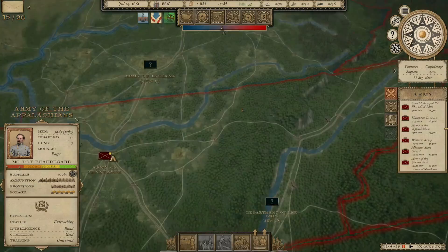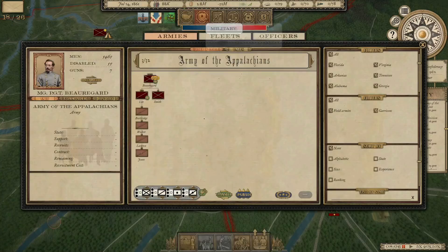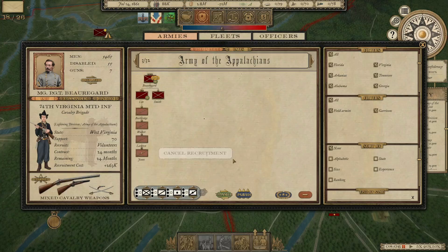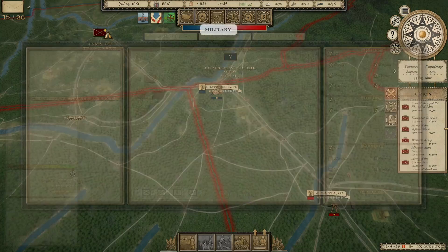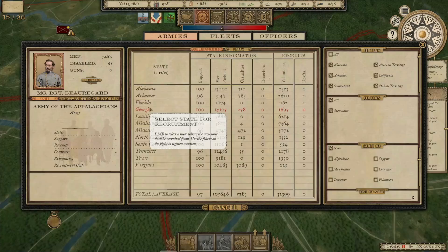My big concern right now is the convergence of two major armies on Tennessee. He's already taken Chattanooga. So what we're going to have to do is form another new army — I'm going to form it down in Georgia, probably in Atlanta, and march them up to try and stop this from going any further.